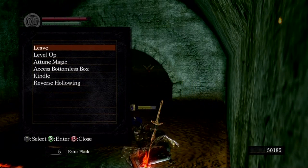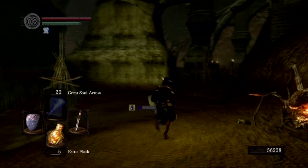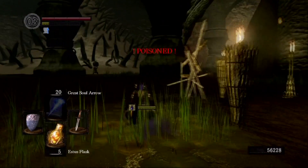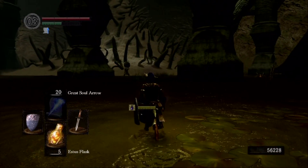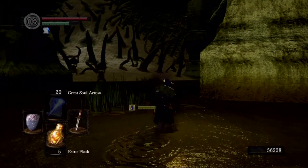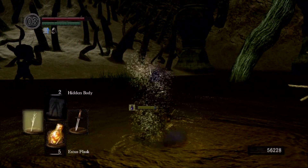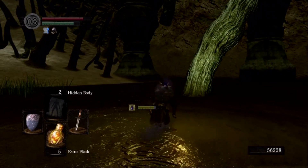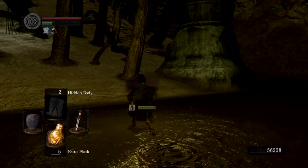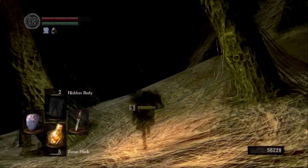So here I cut away — you'll notice my total souls is going to jump up. What I did was take about a half hour and just farm the slugs. Eventually I want to make a fire dagger and I want to upgrade my weapon to plus 10. Running through the swamp killing slugs is not very exciting to watch and doesn't have much to do with the challenge. Slugs were really easy with magic. I ended up getting about 15 green shards, maybe a dozen large titanite shards — but it's enough to do what I need.